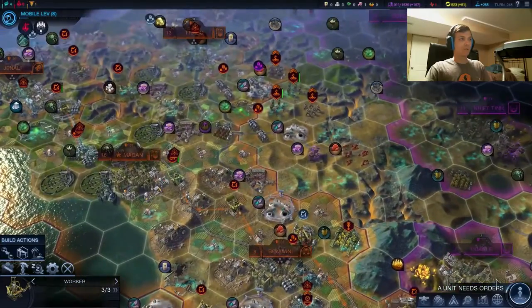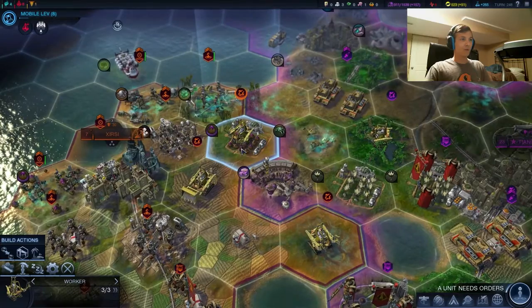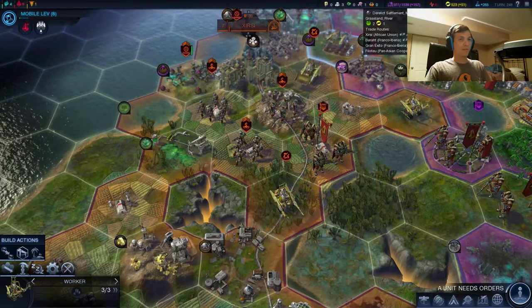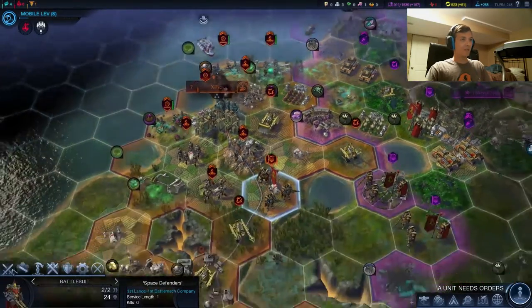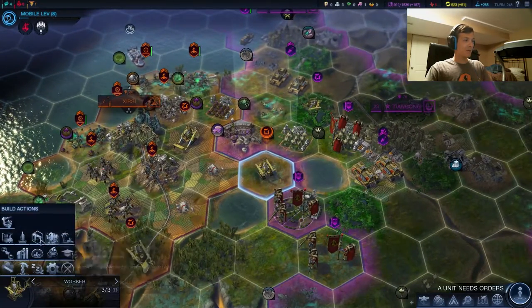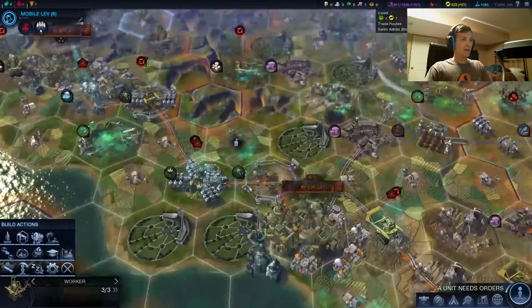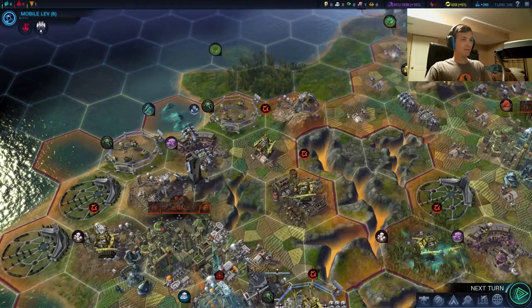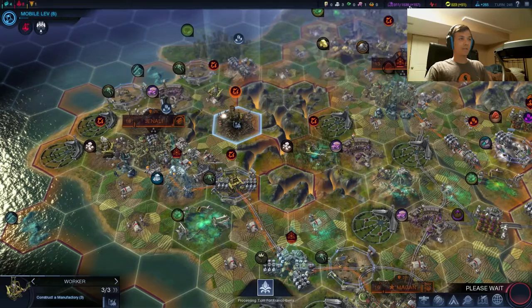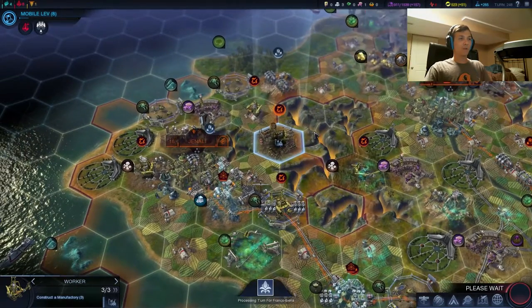I think it's probably wise to go ahead and grab Mobile LEV now, as we're going to have all of our battlesuits ready probably within that time frame of eight turns. We got three coming just shortly, and then we have another three to build - we should be okay. This worker's all done, send him south. These guys can just heal up where they are. We have a Manufacturer coming in four turns.